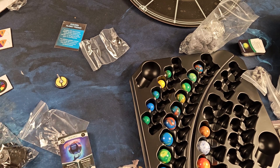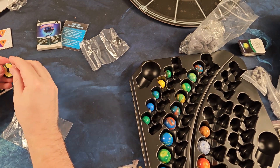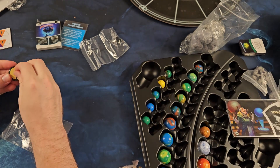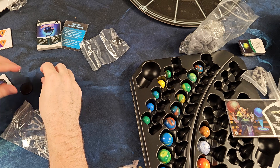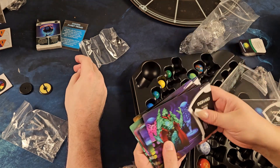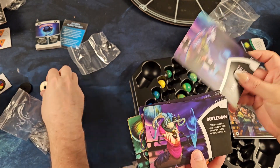All right, here are the large alien faction cards. It looks like they have different conditions and abilities. This feels nice — nice bright artwork.